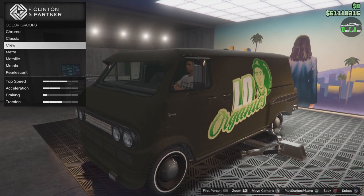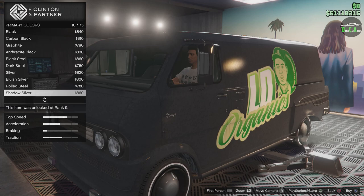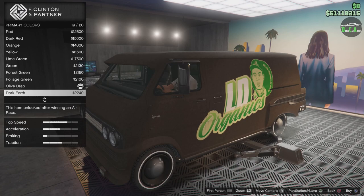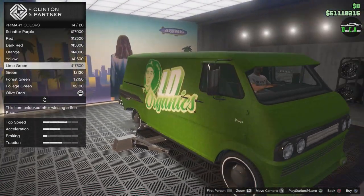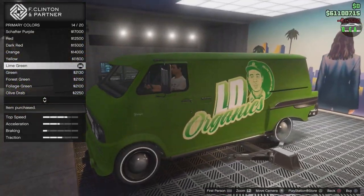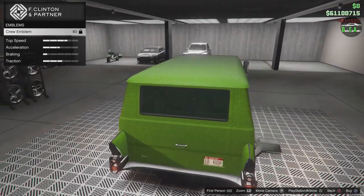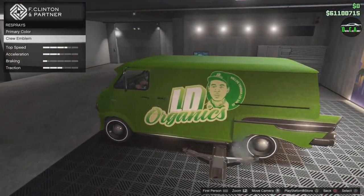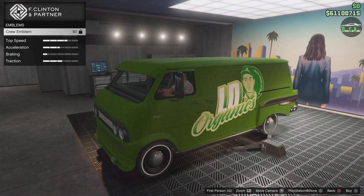For the respray, we could do gloss but I don't want to hide the texture too much. I feel like it goes best with a matte color, so we're going to the matte section and I'm thinking matte lime green — I feel like that suits it very, very well. It looks really cool. But the trim is locked — it doesn't let you apply it. Interesting. I guess it makes sense, this being a vehicle you're really not supposed to have.